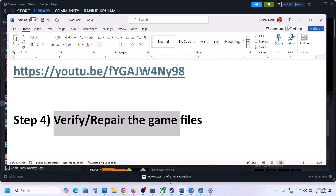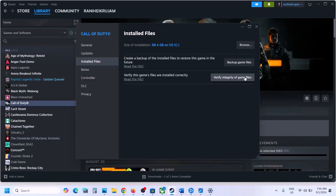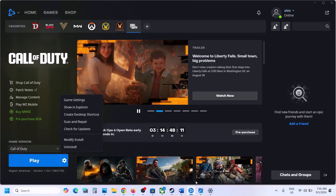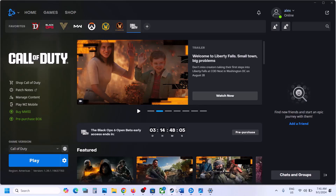Go to Steam, right-click on the game, select Properties, go to the Installed Files tab, and then click on Verify Integrity of Game Files. Do not ignore this step — it has worked for many players. If you have Battle.net, go to Settings, click on Scan and Repair, and once the repair is complete, launch the game and check.